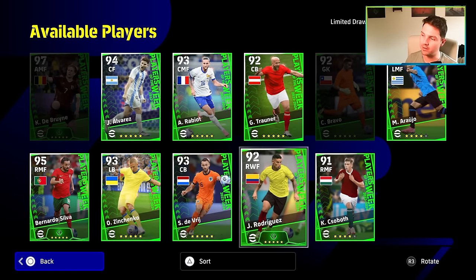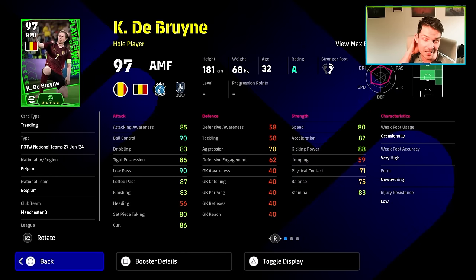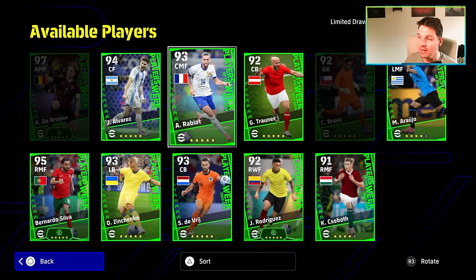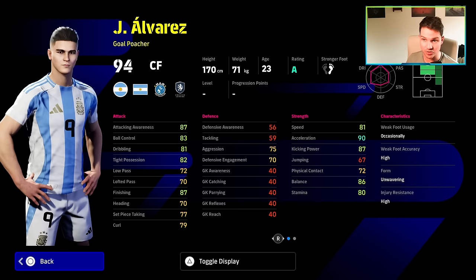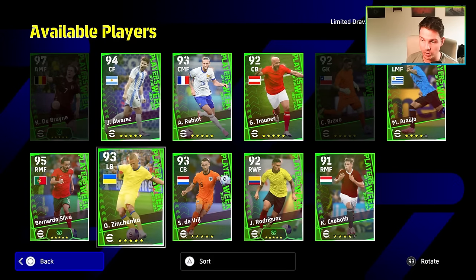Now for the players I'd recommend, including De Bruyne. Julian Alvarez is a gold poacher center forward who can play center attacking and SS — good speed, acceleration, balance, and tight possession — but he's not going to hit the heights of the best gold poachers. He's mid tier, not upper tier or god tier.